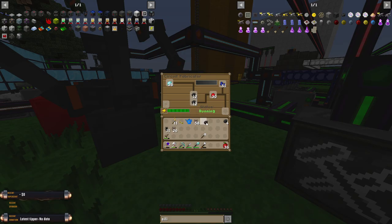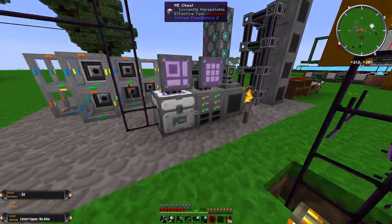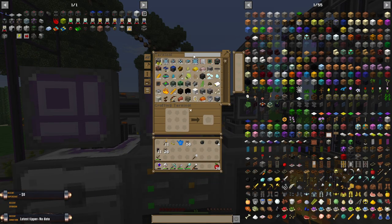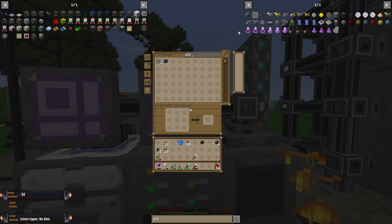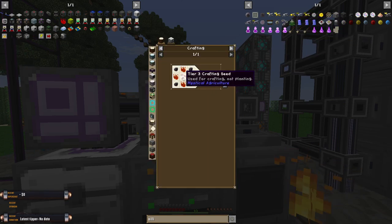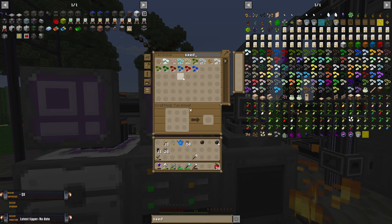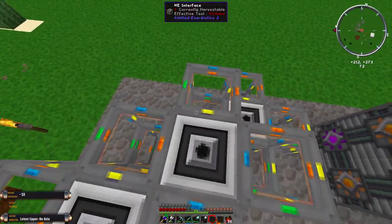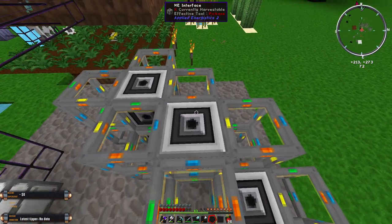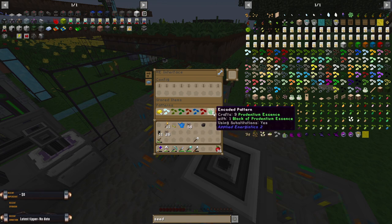Some of you guys might be wondering why I'm freaking out about silicon. The reason is we mined an absolute ton of it before on the stream, which is up on YouTube. So I need a tier three crafting seed. I didn't show you guys this — intermediate essences, tier three crafting. I went ahead and upgraded our crafting. I think I can add one more tier and then two more. I've got all of the seeds set up, but since we switched to blocks, I don't actually get essences, which is a pain for a recipe that requires essences.